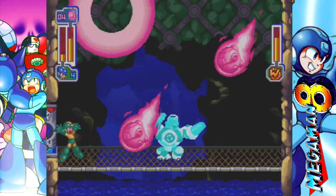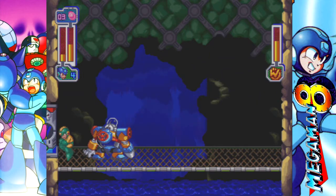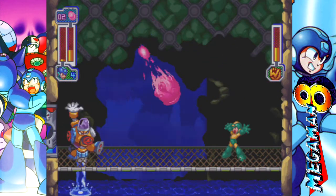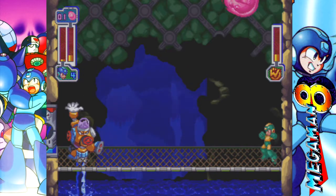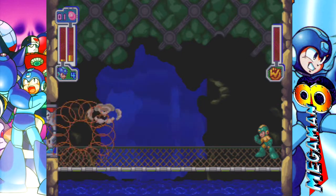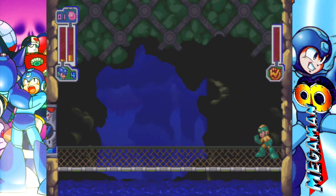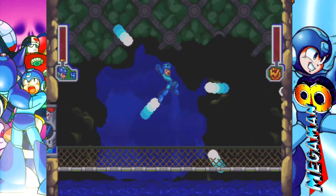What's crazy about Astro Crush is that it hits Aqua Man two times. It's kind of insane how this weapon works against him — he literally can't do anything. I plan to do a buster-only run against all the bosses in the future just to show you guys what they can actually do. I thought I'd die but I guess I didn't.